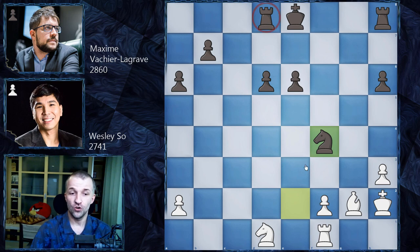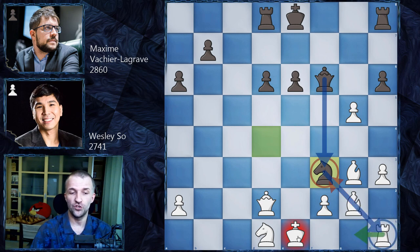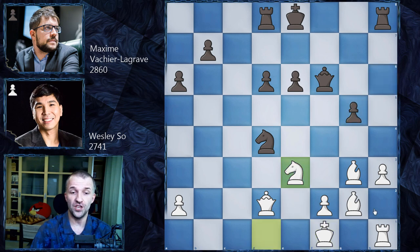Castling immediately doesn't work because after gxf4, Bxf4, Qxf4, Qxf4, Ne2 wins back material, and black also has an extra exchange — the rook for the bishop — plus two extra pawns. That should be enough to win. Another option, probably fxg5 as the best, is also very crazy because after Nf3, taking the knight means the queen takes with attack on the rook, so the rook would have to move to g1 and the king again couldn't castle.